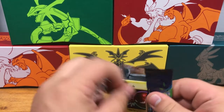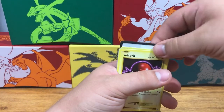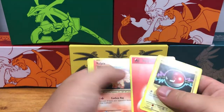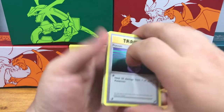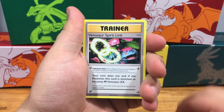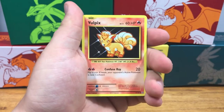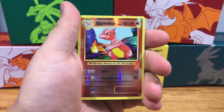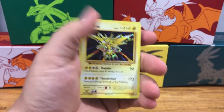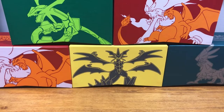Now we're jumping into my personal favorite set just because I love reminiscing on the past. We've got a Potion, a Venusaur Spirit Link, a Machoke, Voltorb, a Fire Energy, Vulpix, Tangela, Machop, Reverse Holo Charmeleon, and a Holographic Zapdos card. That is a very nice pull — it's a really nice looking card.